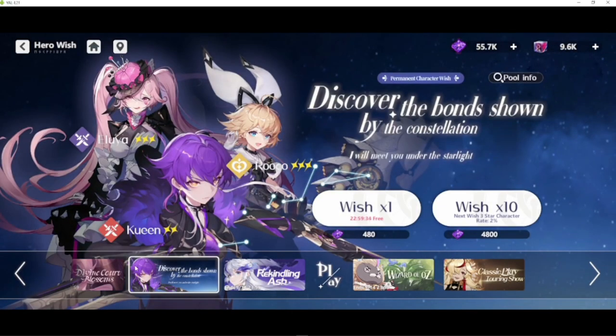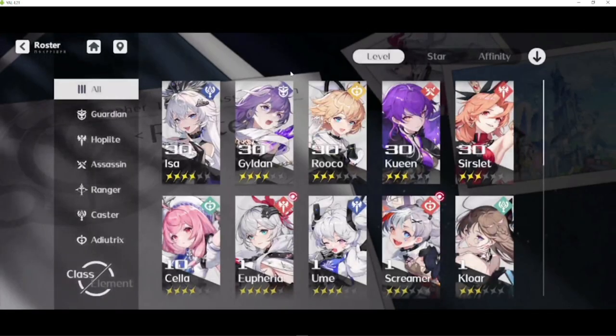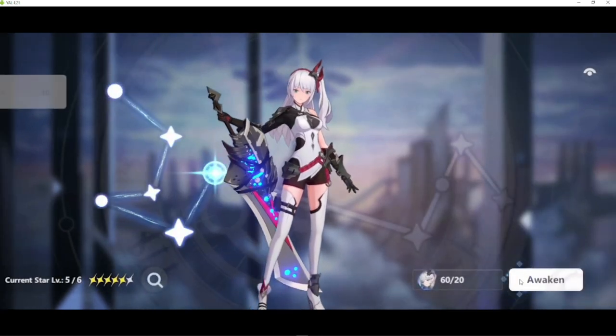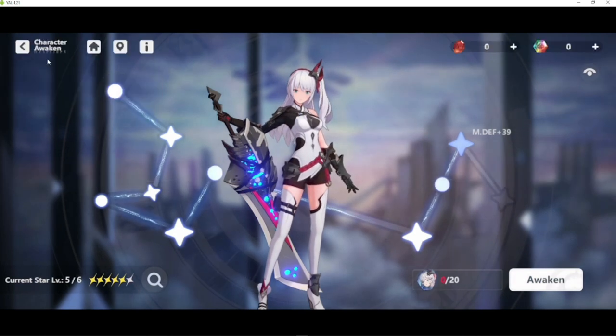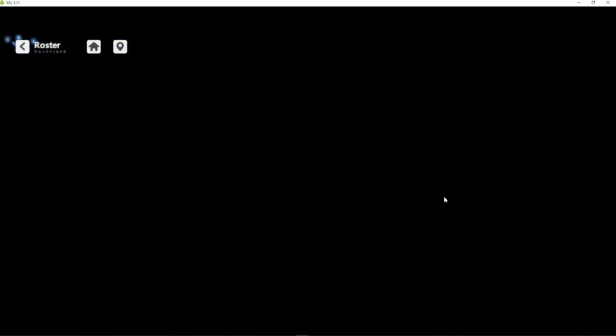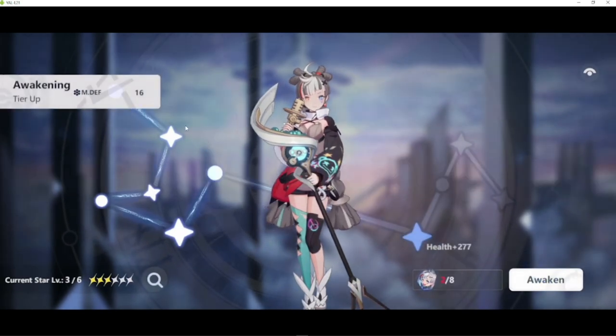There's a small pool in the roster right now. Let's go to the roster. Awaken is the system for adding stars to your characters. Let's awaken Screamer before she screams at me.